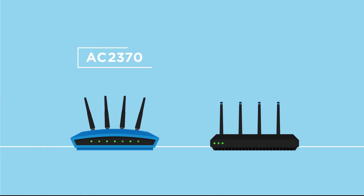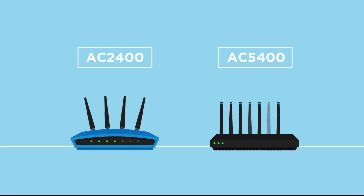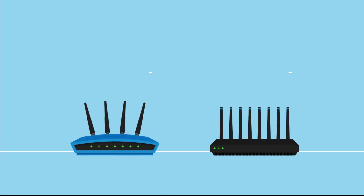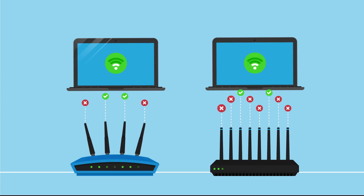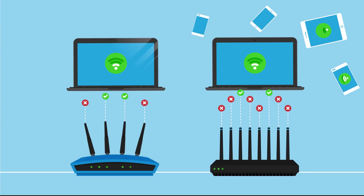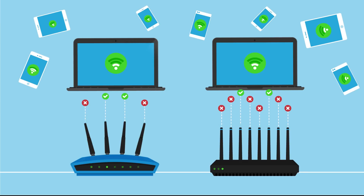High AC numbers in gaming routers allude to the maximum theoretical bandwidth that the router can support. They achieve that by adding more dedicated radios to their solutions. Unfortunately, every client — PC or phone — is limited by its own number of antennas, which is usually one for smartphones and two to three for laptops. So adding more antennas on the router doesn't increase the throughput per device, but merely enables more devices.